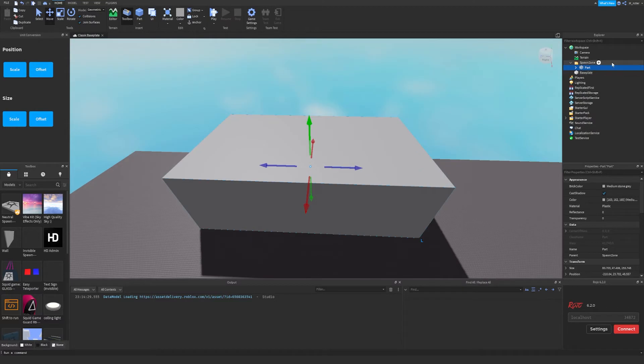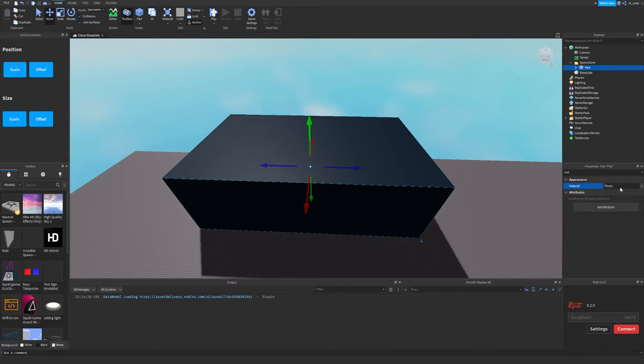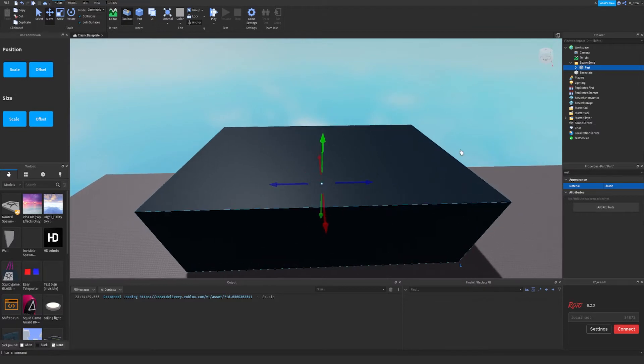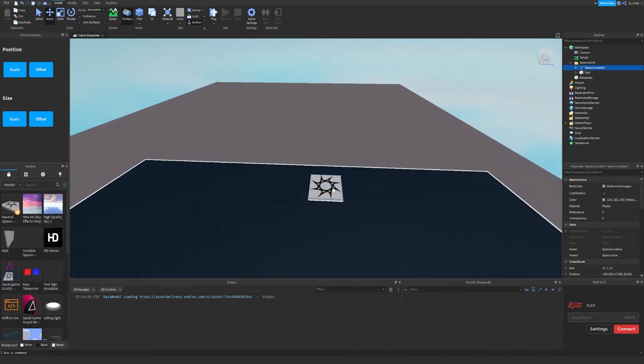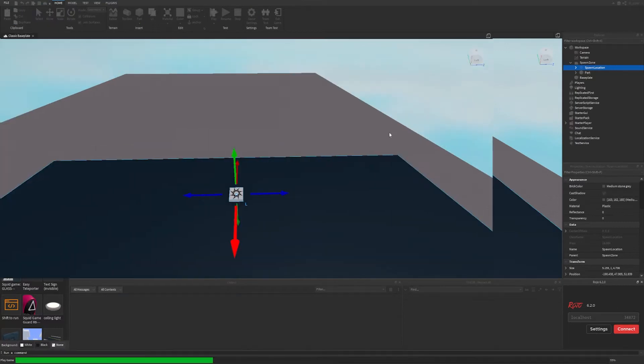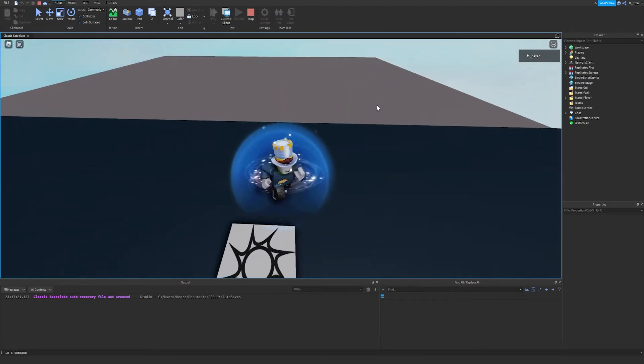We're going to make a folder called the spawn zone — this will be the little floor where people actually spawn. Let's set Anchored to true, set the color to black, and the material is probably plastic, though I'm not entirely sure. Then we add a spawn location, move it to roughly the center, and make sure the size looks right. Let's spawn in and confirm it looks similar to the original game — and yeah, it looks pretty similar.